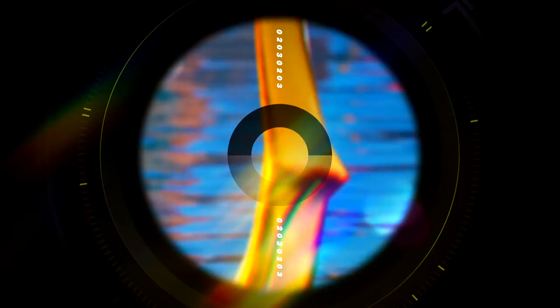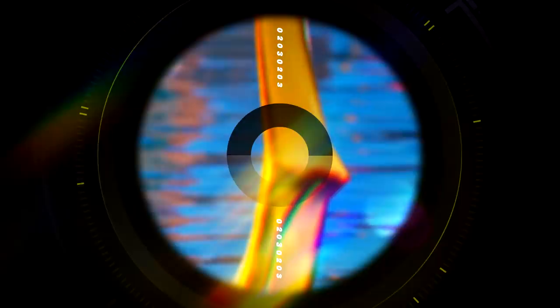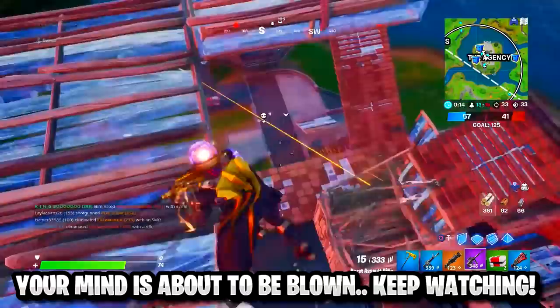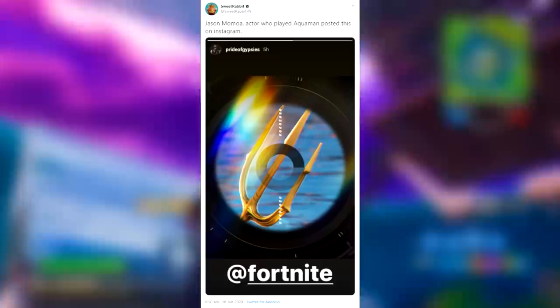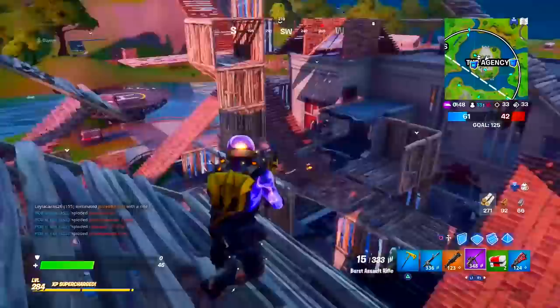Epic Games followed up after the event with the first official teaser. We typically see three or four teasers per season, and this first one looked like a bamboo stick to many people, but the second teaser confirms it was just a zoomed-in part of Aquaman's trident staff. For more confirmation that Aquaman is the secret skin for Chapter 2 Season 3 — just like Deadpool was in Season 2 — Jason Momoa, the actor who played Aquaman, posted the exact same official teaser on his Instagram.